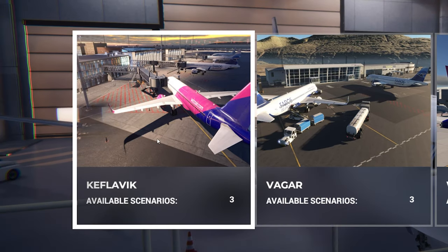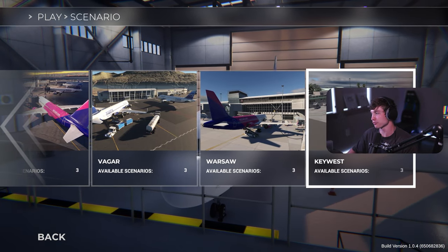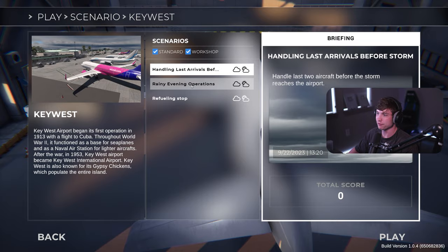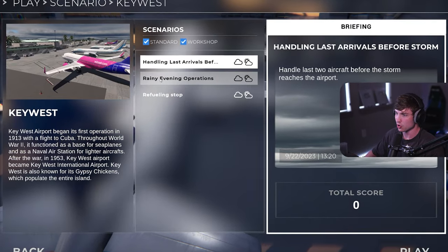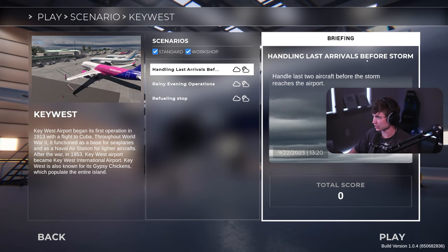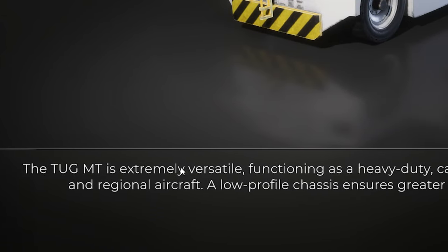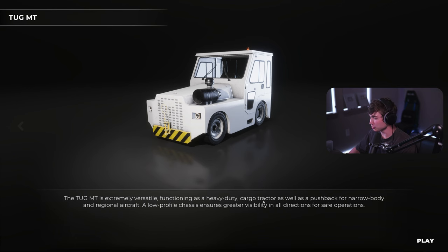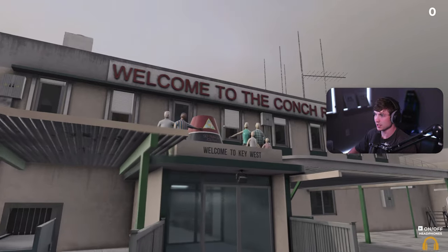So we have Iceland, Vagar, Warsaw Poland, and Key West. I'm a sucker for Florida, so I say we go Key West first. Then we have a few different options: a refueling stop, rainy evening operations, handling last arrivals before storm. Let's just start with number one. The tug MT is extremely versatile - it functions as a heavy duty cargo tractor as well as a pushback for narrow body and regional aircraft. Low profile chassis ensures greater visibility in all directions for safe operations.